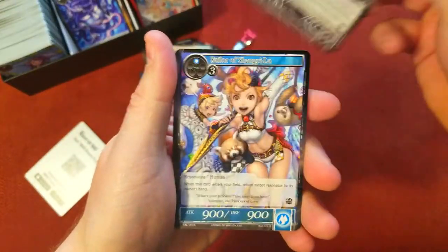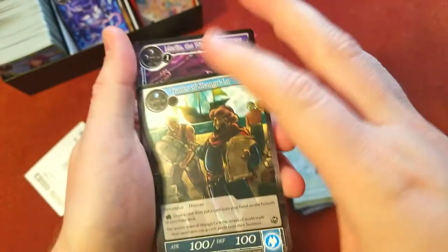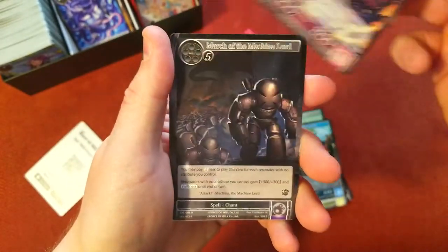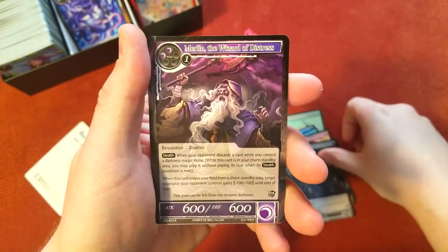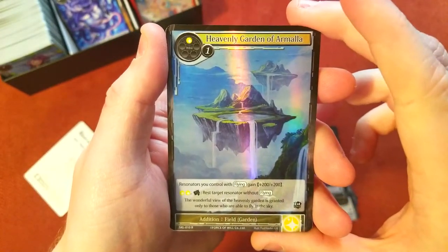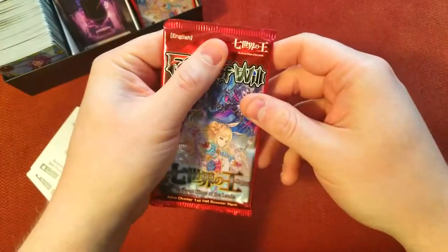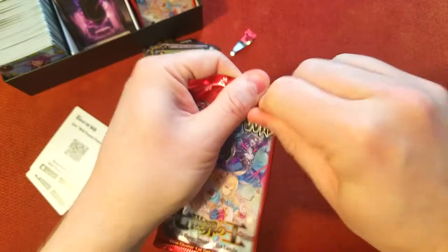These open a lot nicer than the other packs. Sailor Shangri-lai again — we just got the foil of Trader of Shangri-lai. We got Merlin again as our rare. See if we get anything else on the end — we do get Heavenly Garden of Armala foil rare.